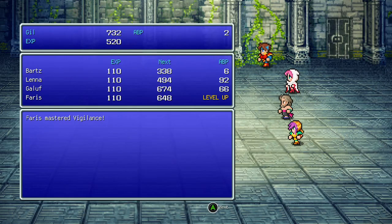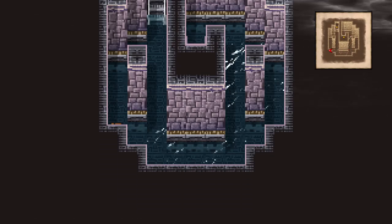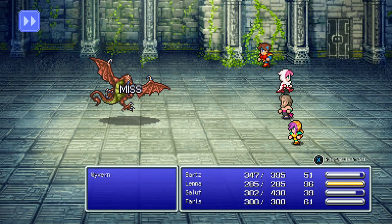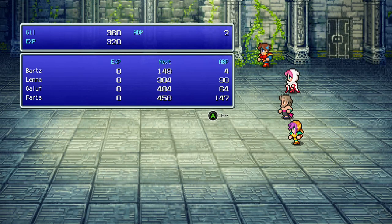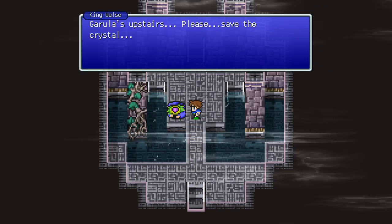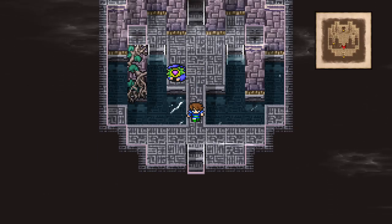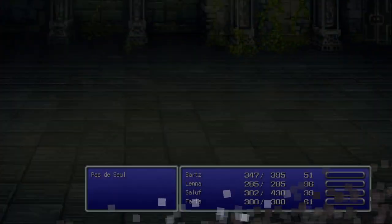Enemies are getting kind of tough now. Farris mastered vigilance — good on you, Farris. Also, we have Farris's eyes. We should be able to see any hidden areas. Get Rula upstairs — please save the crystal. You wouldn't think I didn't spot that, did you?